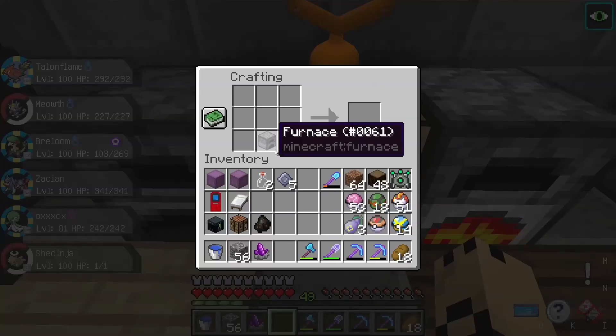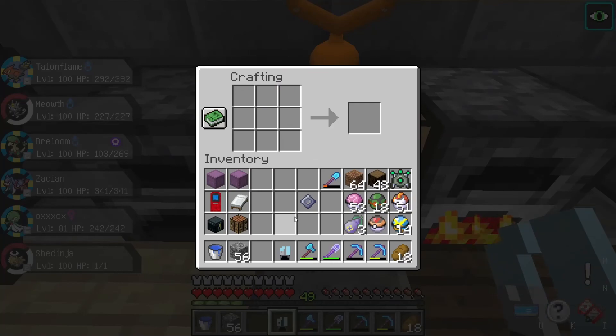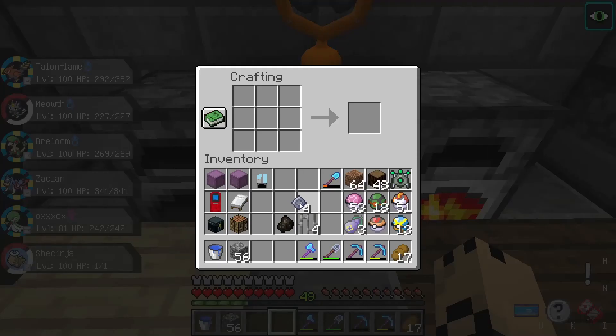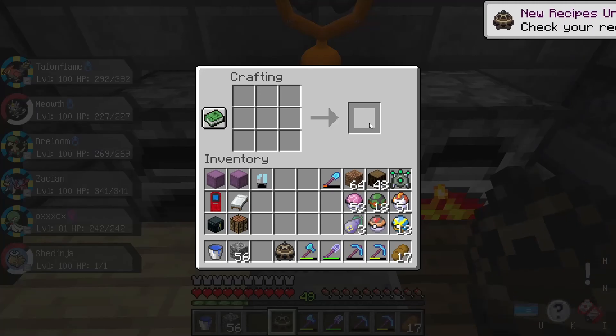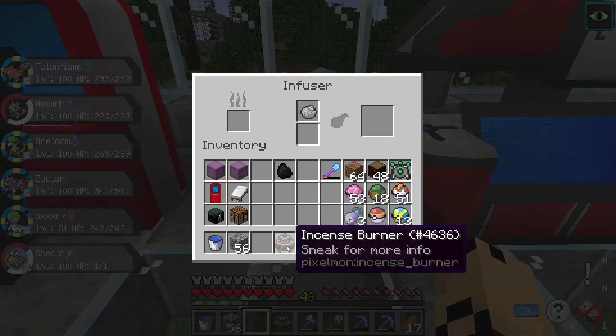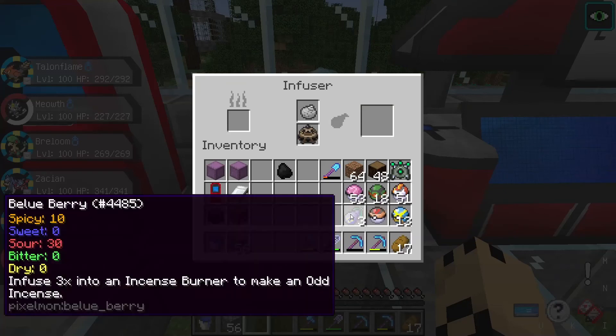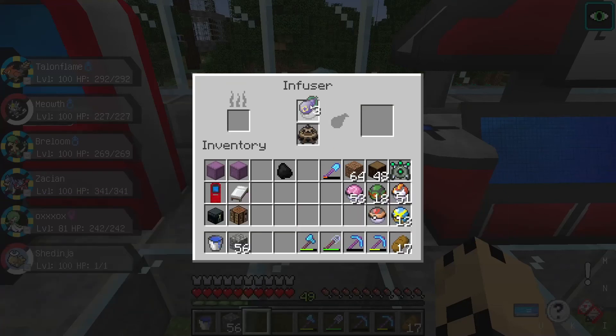So first we need to make the Infuser, which is pretty simple: it's just a furnace on the bottom middle, 4 aluminum plates, 2 glass bottles, a piece of charcoal in the middle, and an amethyst up top — and then you'll have your Infuser. And to make the Incense Burner, you just need 4 aluminum plates in the corners, 4 iron bars in between, and a piece of charcoal in the middle. So we placed our Infuser down here and inside there's this interface — you put your Incense Burner in the bottom, your Berries go up top. We have these 3 Blue Berries which will make an Odd Incense. You put some fuel in on the left and it'll infuse into the Incense Burner, and then you'll get an Odd Incense.